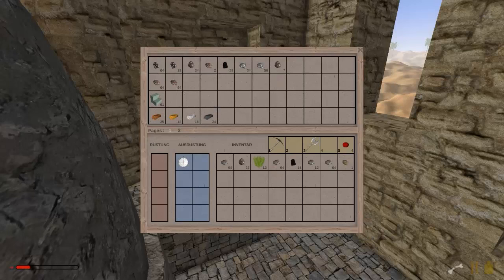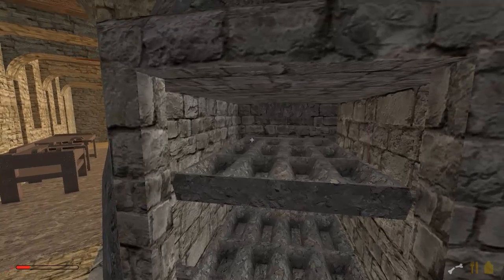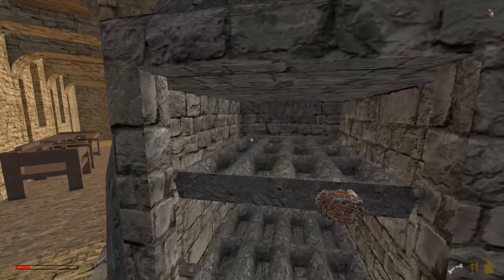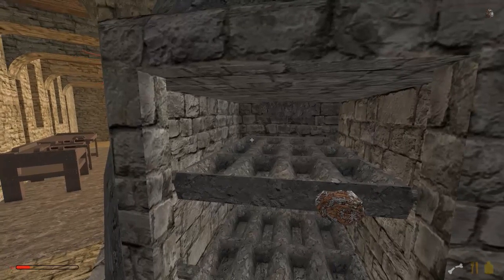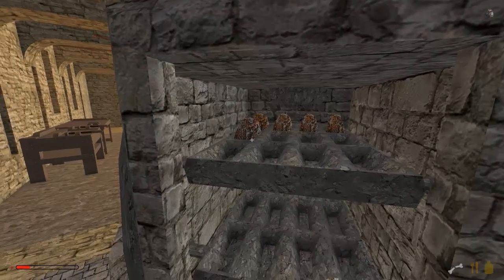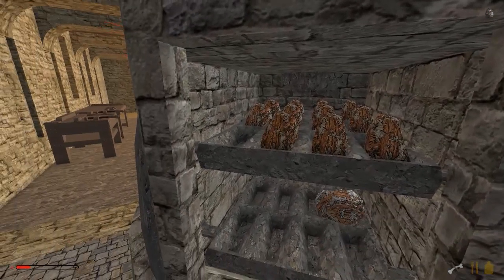Das dürfte Eisen sein - ja, das sind Eisenbarren. Haben wir noch Eisen? Hier haben wir noch Eisenerz. Dann nehmen wir das erstmal und packen das hier in den Ofen. Langsam anfangen und dann stetig ansteigende Formen, ne? Steam macht auch ganz nebenbei noch so ein kleines Update. Naja, so ist das.